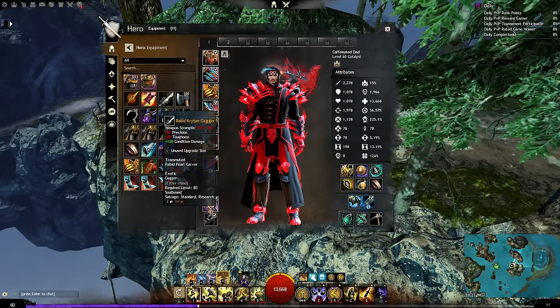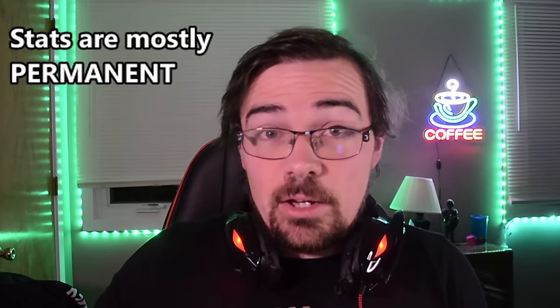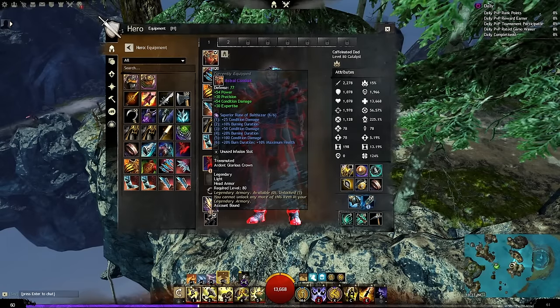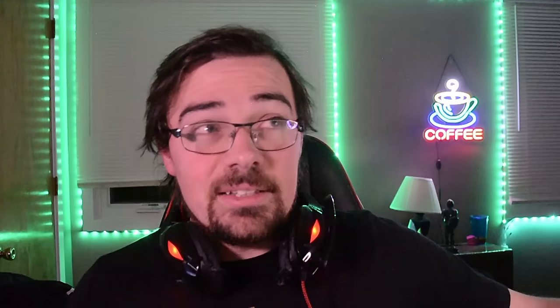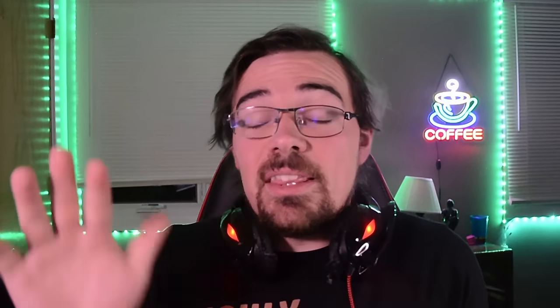For those who may be new: ascended and legendary share the exact same stat value. The real difference is that with ascended gear, once you choose a particular stat, it stays that way permanently — you can change it in the mystic forge, but it's expensive and annoying. Legendary gear has the same stat level but is interchangeable, and all the add-ons you put into it — including sigils, runes, and infusion pieces — all get saved. That's the major difference. Drop a comment below: what's something you wish you knew sooner about Guild Wars 2?